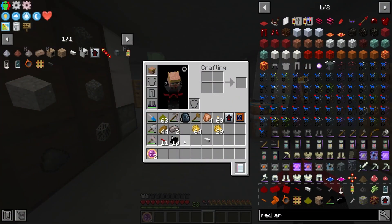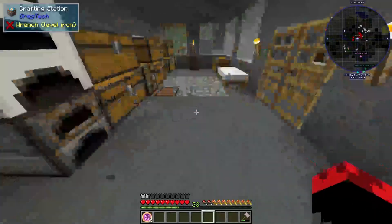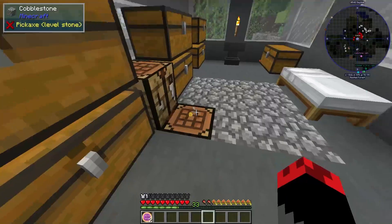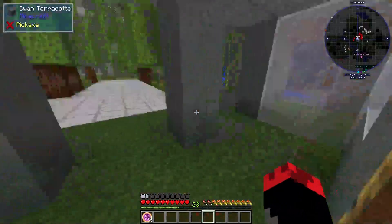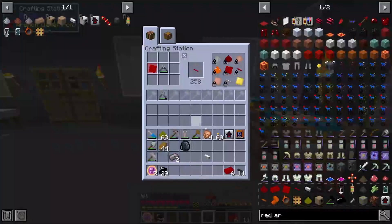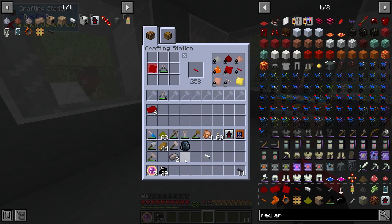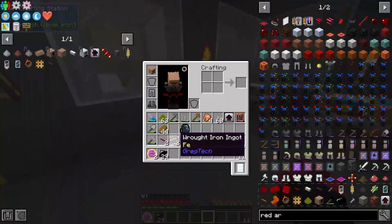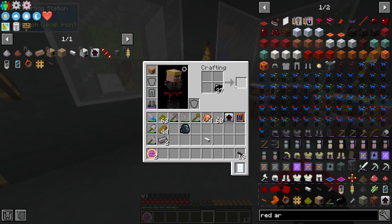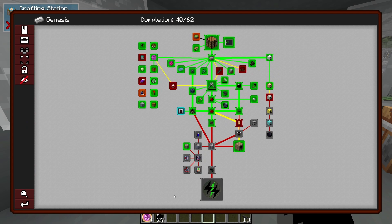We're going to go ahead and make some more rubber sheets real quick. I do have trees out there growing so we should be fine. We're gonna take these - one more, that should be enough to finish this quest. I love these crafting tables but I'm kind of getting a little irritated. There we go - we have our cables, which are pretty much going to carry our EU voltage.